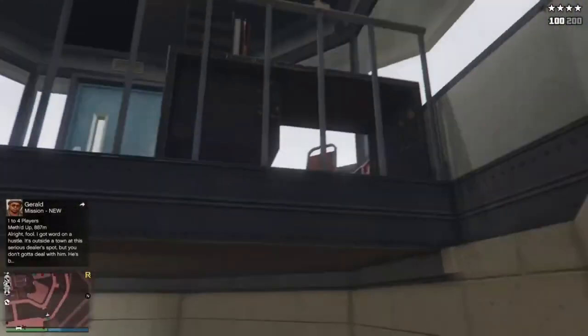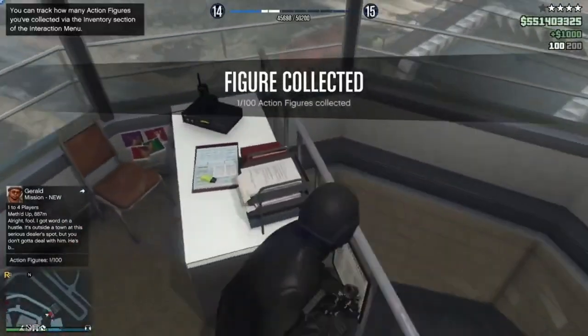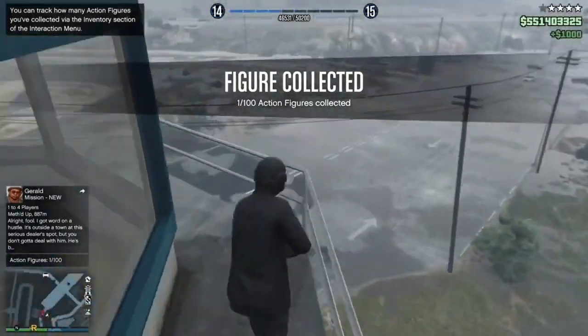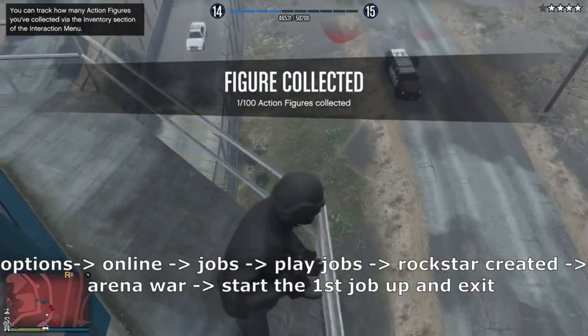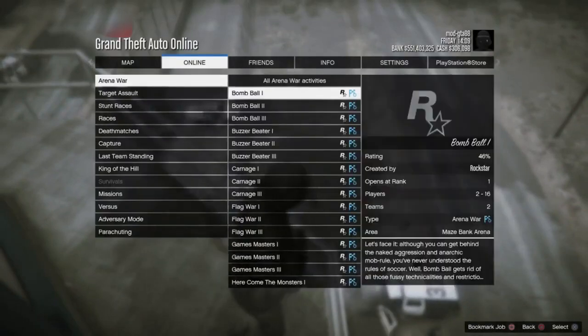There's definitely someone here. What you want to do is cancel that if you wanted the figure. Go down here, go to this spot — yep, that's the one. Stand over here. Now what you want to do is press Options, go to Online, go to Jobs, Play Jobs, Rockstar Created, Arena War — start the first one.